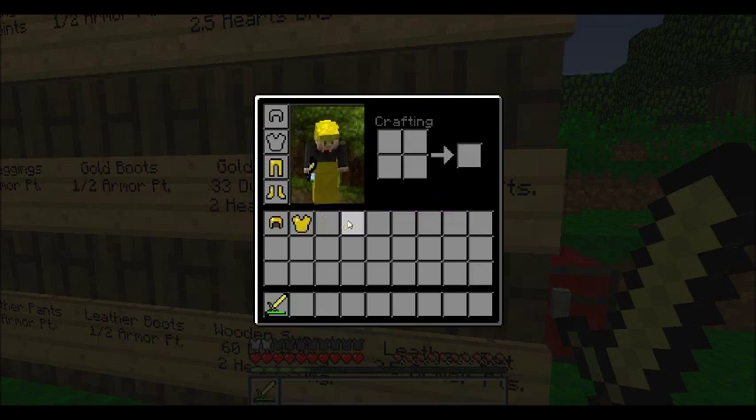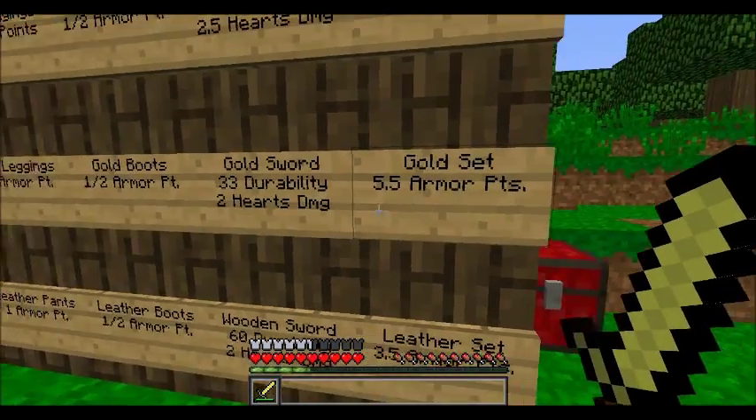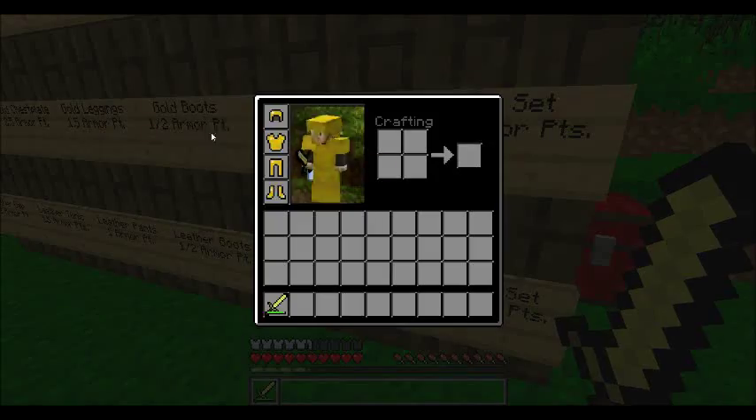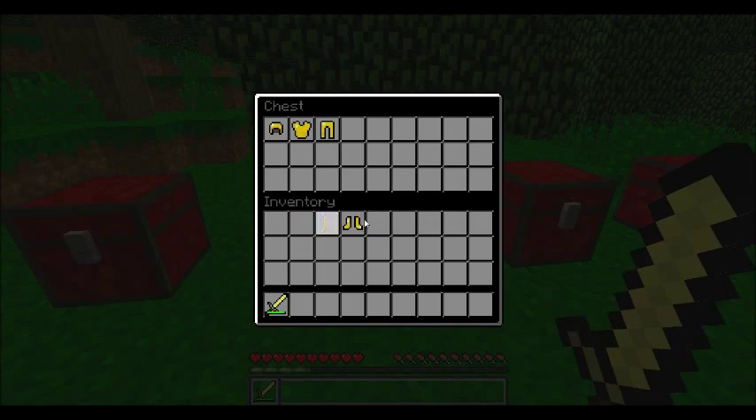Breaking blocks with the gold sword uses up extra durability, making it even worse. A full set of gold armor gives you 5.5 armor points total, as you can see on screen.